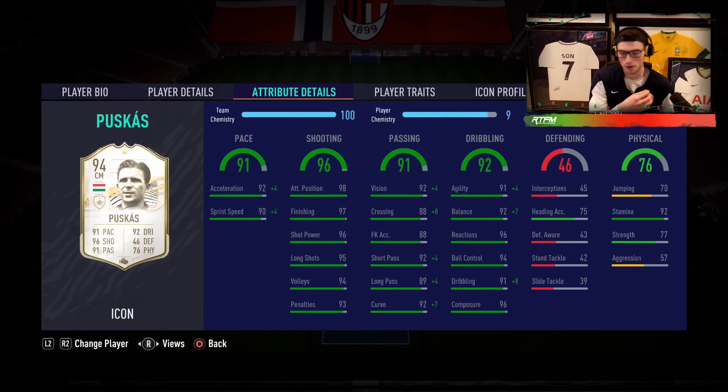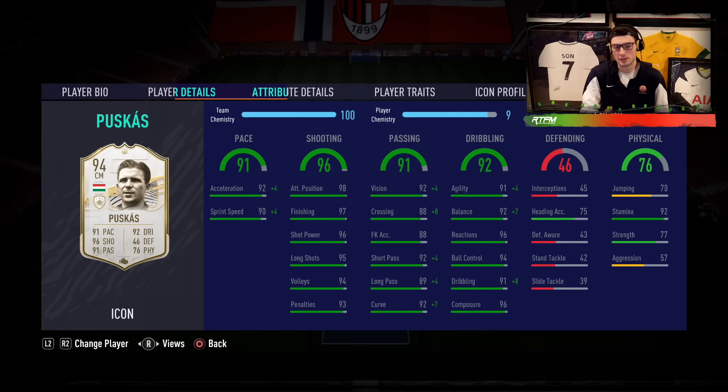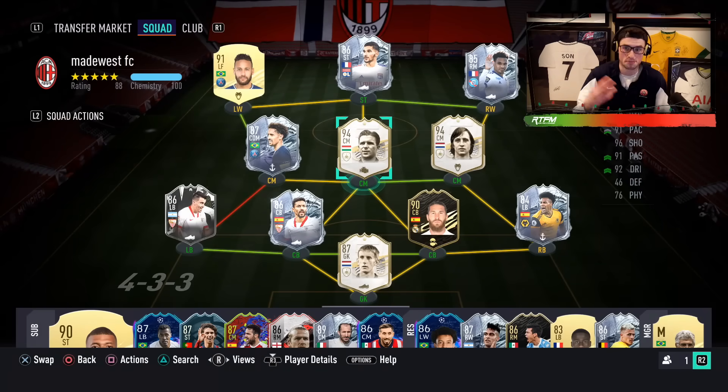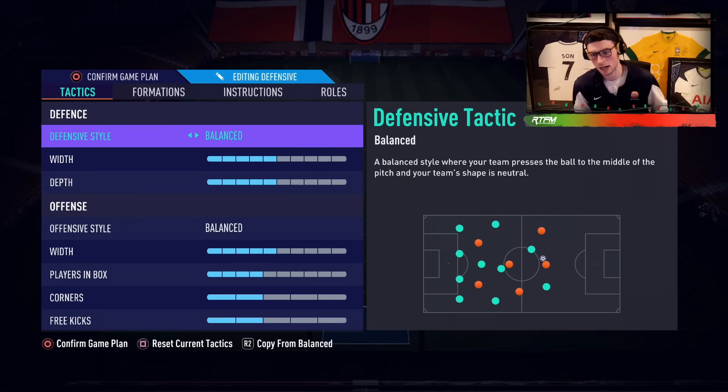Agility, balance, reactions, ball control, dribbling — and 96 composure is going to set this guy apart from everybody else, making him one of the best players in this game. 92 stamina, 77 strength. I've got an engine chemistry style — engine gives 99 balance and 95 agility, some really nice stats. We're going to use him in a pretty crazy team, going between a 4-1-2-2 and a 4-4-2 formation today.